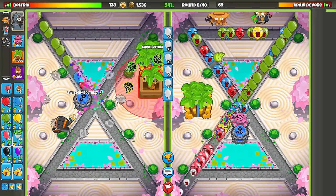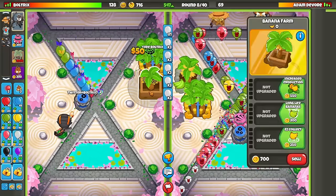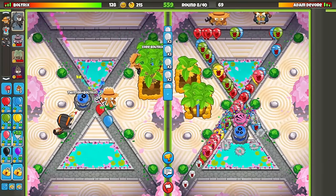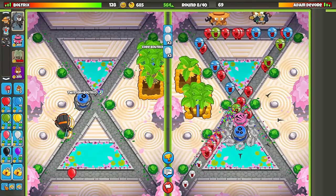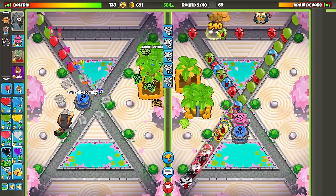Since he's not sending us any balloons, I'm going to go for another farm. I don't know — it's kind of a mistake on his behalf, because here on round nine we're actually going to be quite aggressive with sending spaced regen Zebras. This is a pretty deadly rush sometimes. Let's see how he reacts to that since he's not sending us anything.